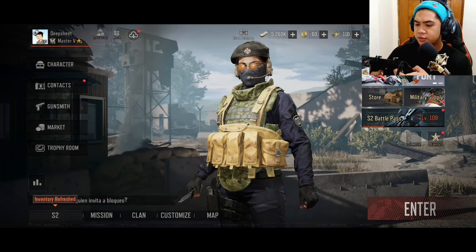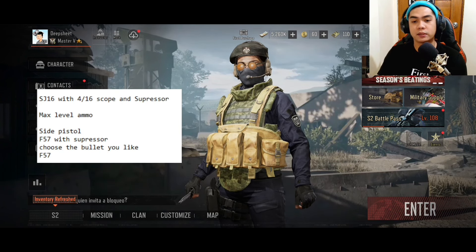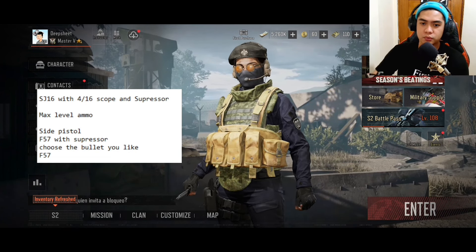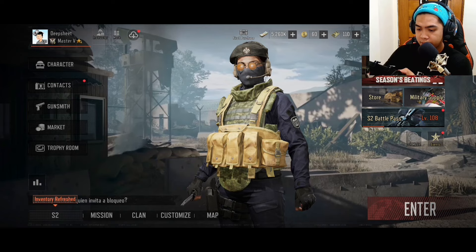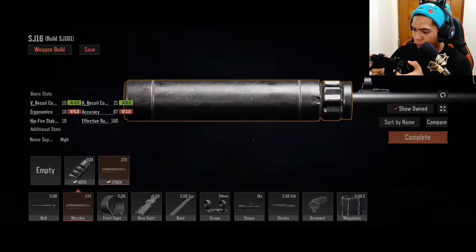Okay, so next on our list, we got the SJ-16 with a 14 to 16x scope and a suppressor. Max tab the Lamo. I like this one. We need a side pistol, the F-57 with suppressor as well. I can do that. Holy shit, it's inexpensive!